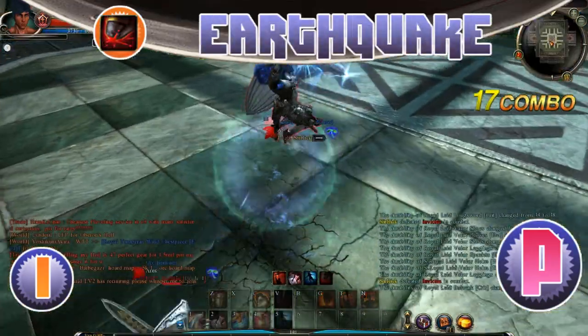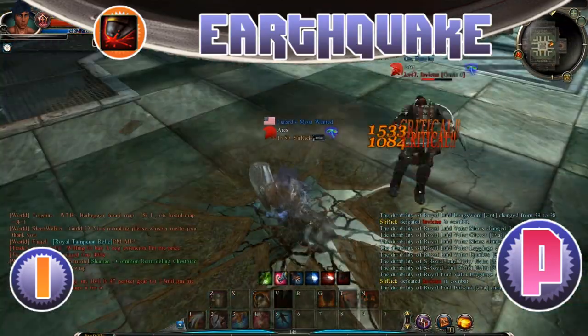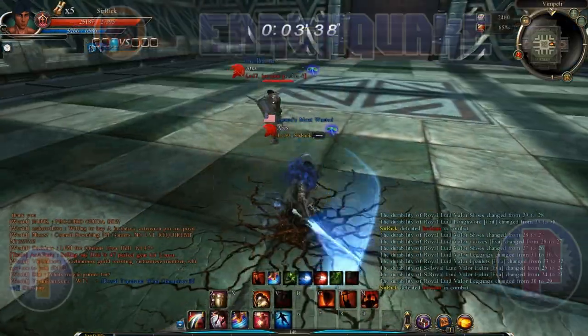Earthquake is another skill I'll list as preference. It does a tremendous amount of damage and you definitely need at least level one for utility, but if you find yourself hitting with it often and can use it effectively, max it — the damage scaling is awesome.